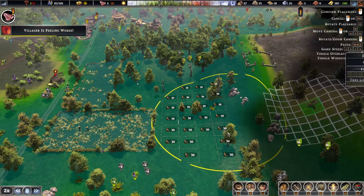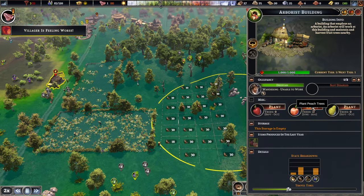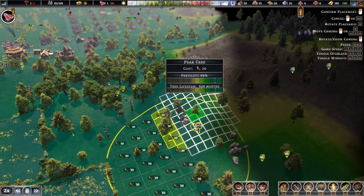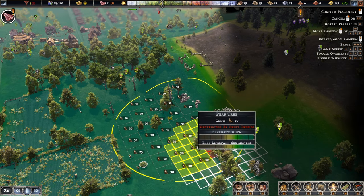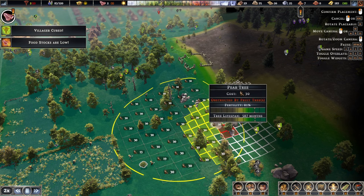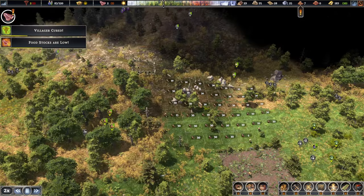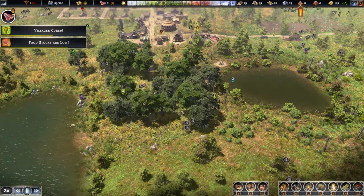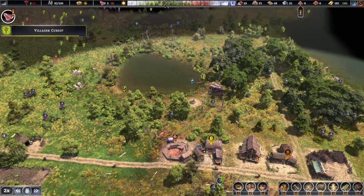There we go — we need a couple more peach trees. Slow it down — perfect. The last one: pears, right over here. At least this hillside gets a bit of a purpose now since we are not going to put any farms up there. That's a lovely little forest here.